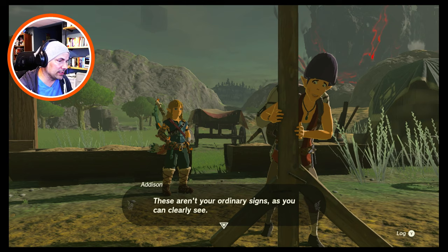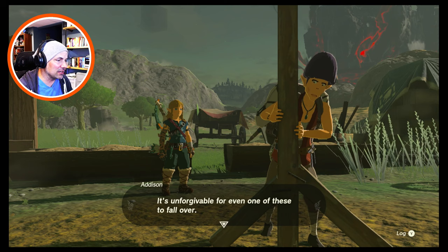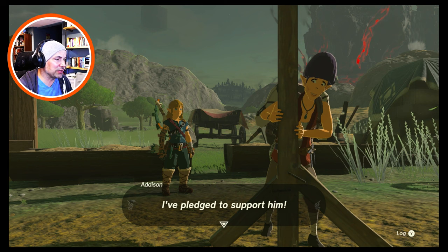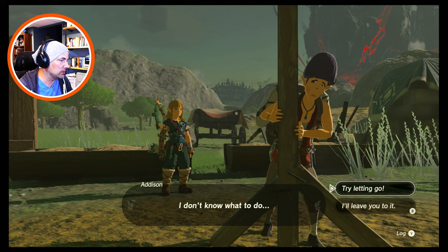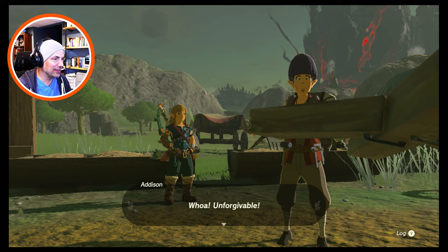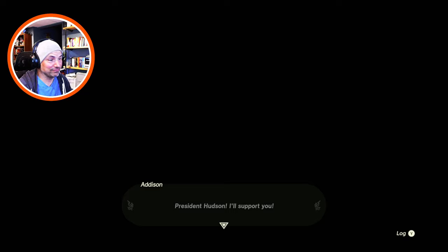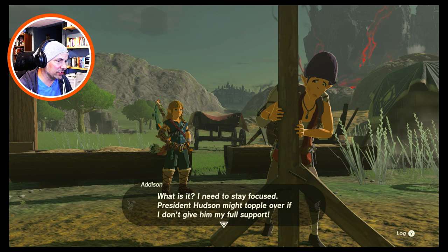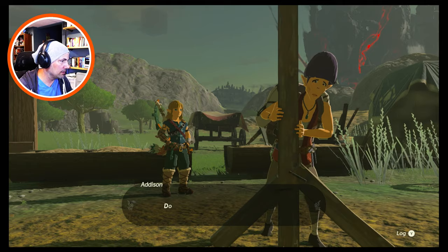These aren't your ordinary signs — they portray Mr. Hudson himself in noble, glorious detail. It's unforgivable for even one of these signs to fall over, and so I've pledged to support him. I can't stand here forever though — I've got so many more signs to spread around. I don't know what to do. Try letting go? What, are you going to support him? All right, I'll let go. Oh — unforgivable!